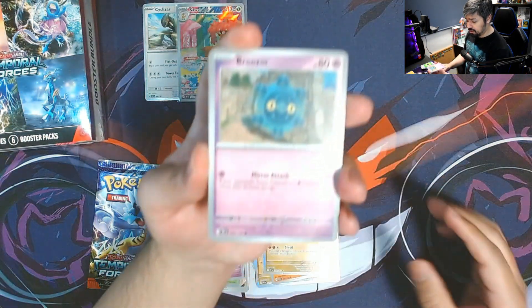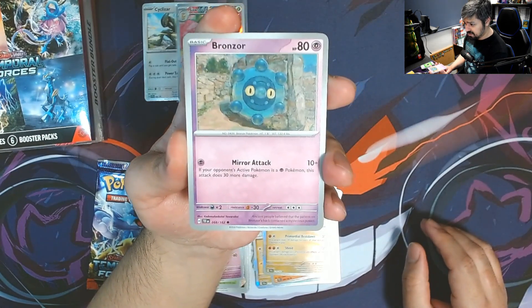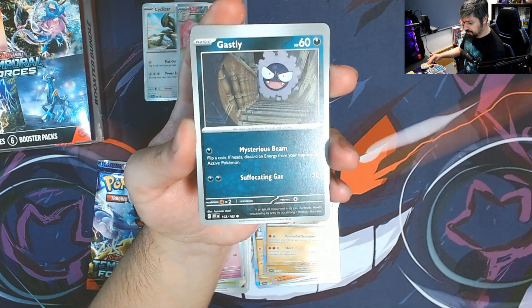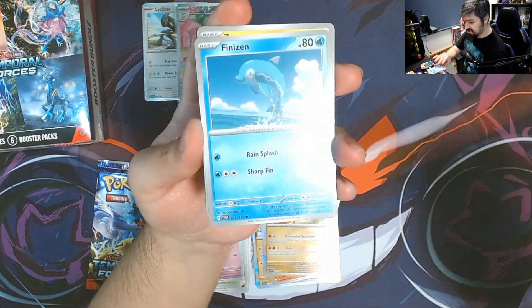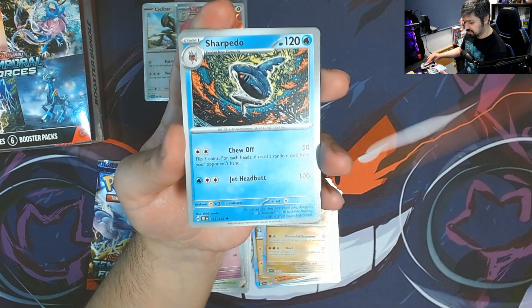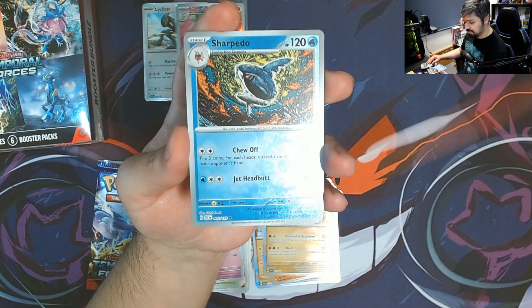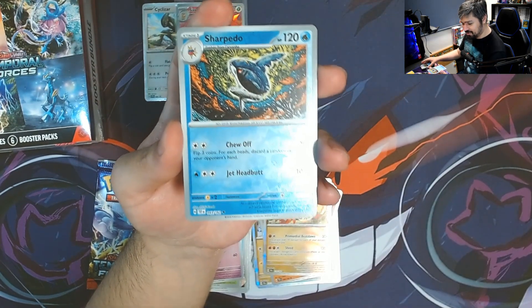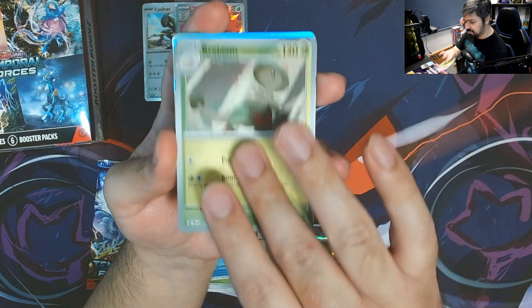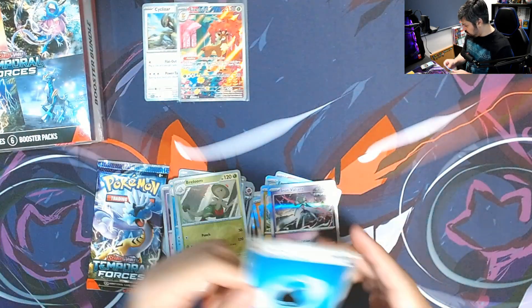We got Bronzor, Modbray, Gastly, Finizen, Serra Aura, Iron Valiant, Sharpedo, two reverses, Breloom reverse, and an Iron Valiant for the rare with a Water Energy.